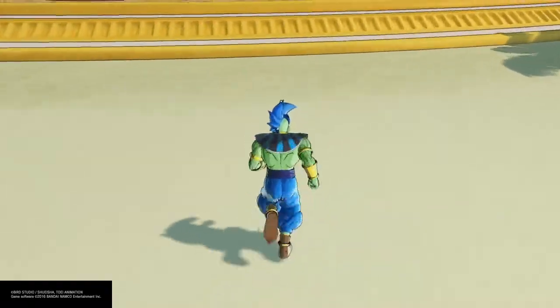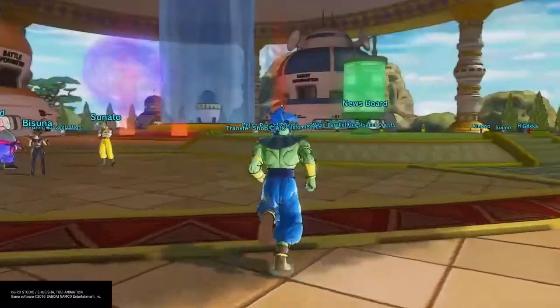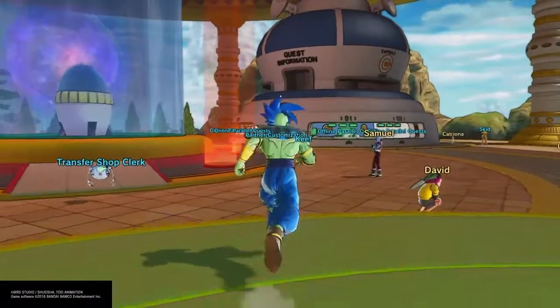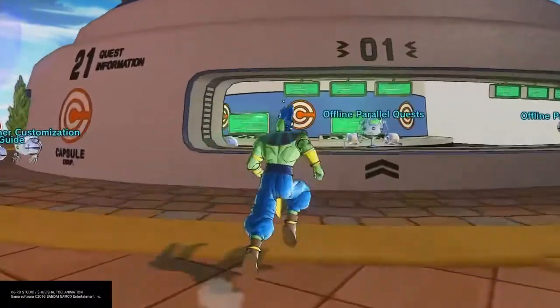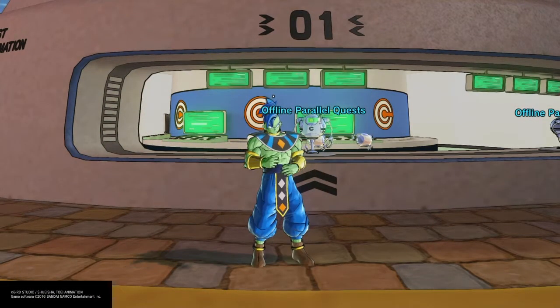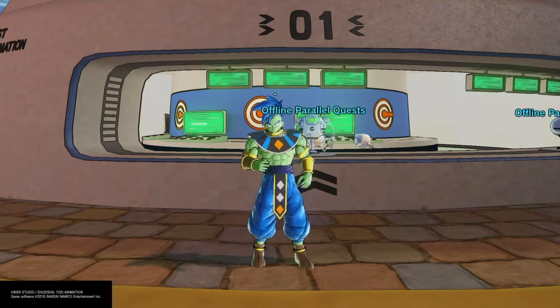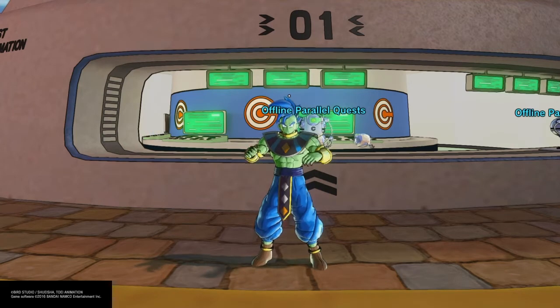One thing to remember is Dragon Ball Xenoverse is RNG. That means you're going to get a random chance, and assuming you do everything right, you might get the drop. It kind of sucks, but it's what we have to work with. In these Parallel Quest videos, I show you where the skill drops happen, any certain things you need to do, if you need the ultimate finish — I just try to discuss all that and give you some general tips to help you get through the mission.